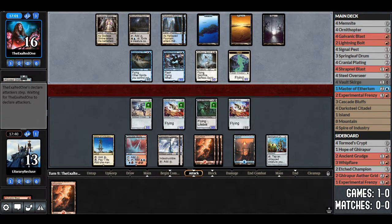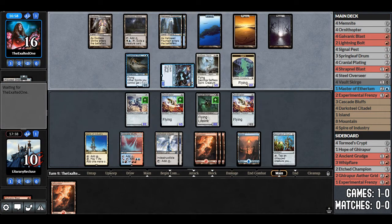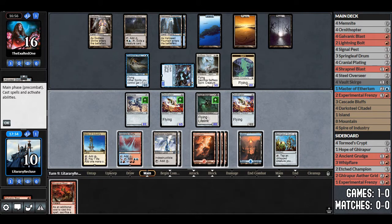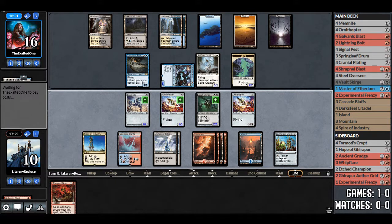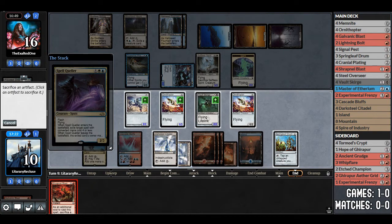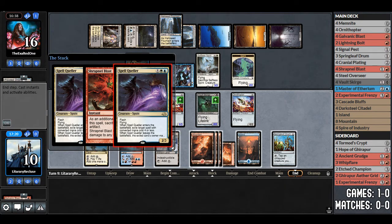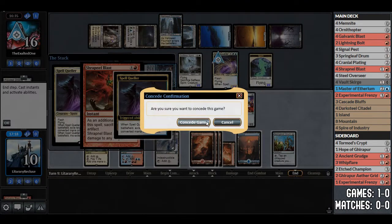That's nine lands out of 20 in a deck with only 20 lands to 40 non-lands — an uncommon ratio. Shrapnel Blast — we can't sacrifice the Darksteel Citadel so we have plenty of those. We'll try to blow up the Supreme Phantom. Spell Queller — let's just do it. They can't sacrifice the Selfless Spirit — we sacrifice a Darksteel Citadel and target Supreme Phantom. They'll probably sacrifice Selfless Spirit to give indestructible. Double Spell Queller — okay. I think we just concede at this point; this is not winnable.